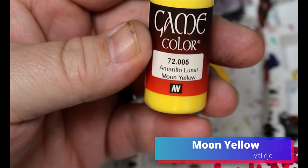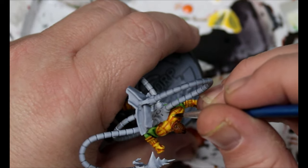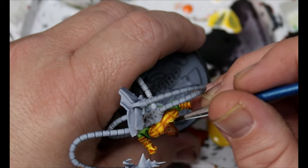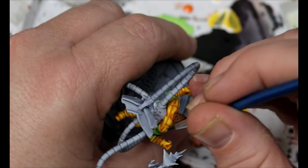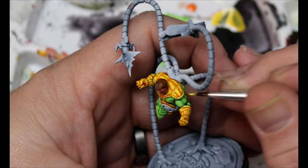We're going to take some moon yellow and we're just going to do a very highest point highlight on all that yellow we just did. This is one of those times that we really want to take our time going through, but again if we need to we've got that orange fire that we can use to clean stuff up if needed.